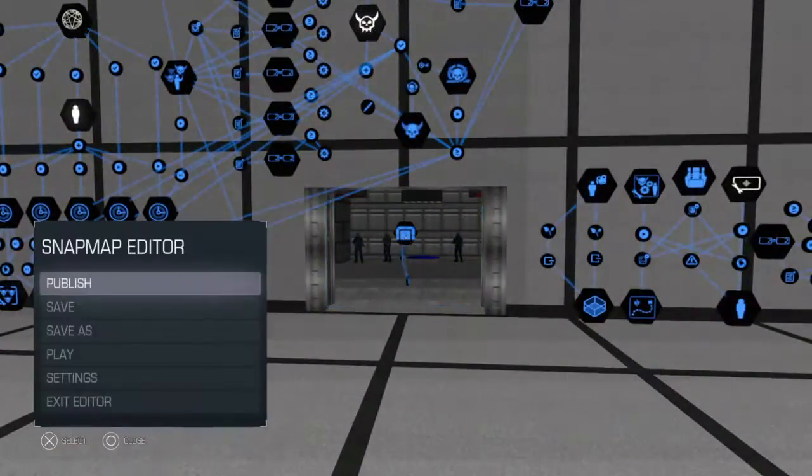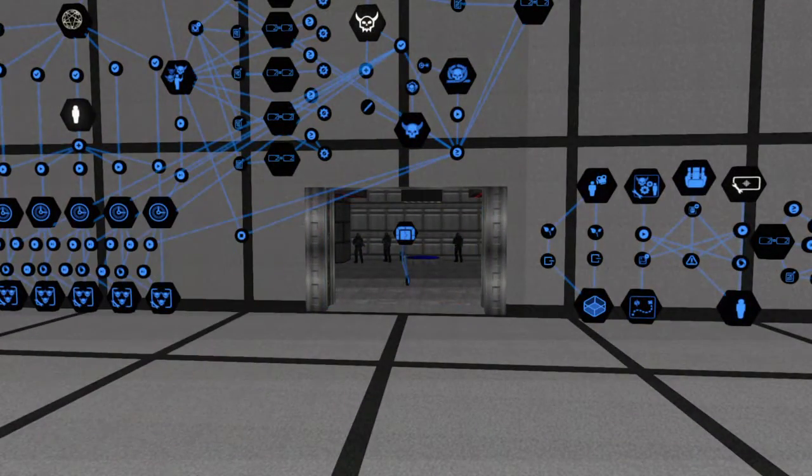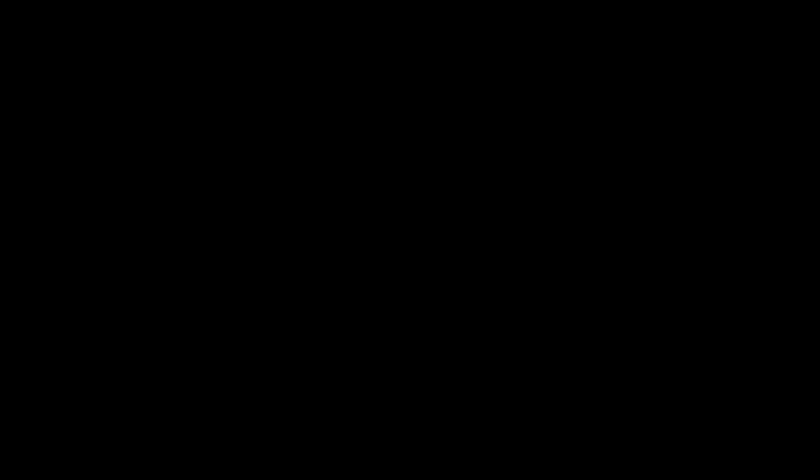I still get corruption issues on SnapMap — after a certain amount of time it'll just quit the game, say it's corrupt, and make me close it out. I can restart it and go back in, but it's really dumb. Hopefully it doesn't do that while we're doing this. So, here we go, let's check this out — I wonder if Honda Chick is still there.